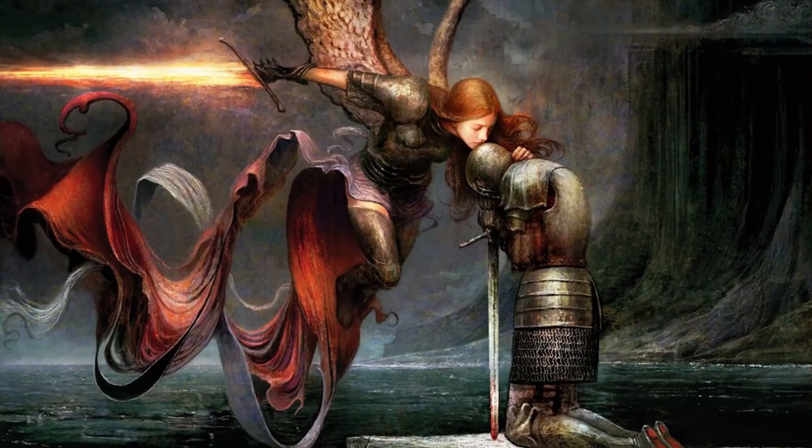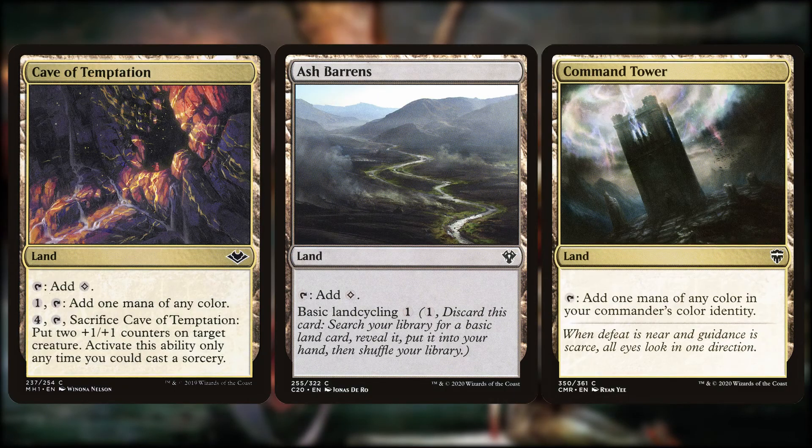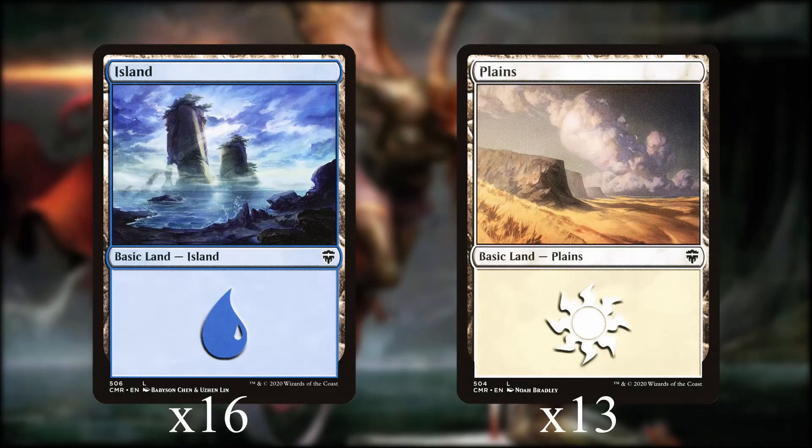Due to us wanting to get Radiant out as quickly as possible, it's important that we play a fast mana base, which means we don't run too many tap lands. Those that we do run are the Cycling Lands: Drifting Meadow, Remote Isle, Secluded Steep, and Lonely Sandbar — because there is a point at which we simply won't need all the mana we're able to produce and these can be ditched hoping to find a spell instead. The rest of our non-basics are the utility land Cave of Temptation, which helps Radiant reach 8 power when sacrificed, and the color-fixing lands Ash Barons and Command Tower. Our basic lands are 16 Islands and 13 Plains.